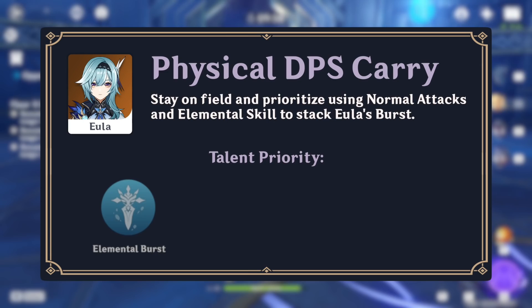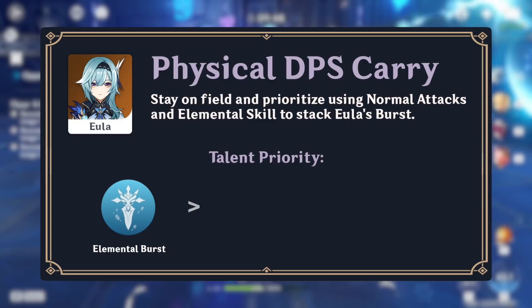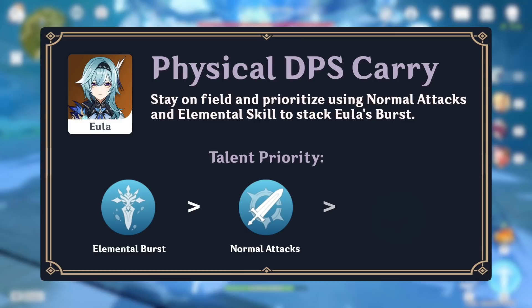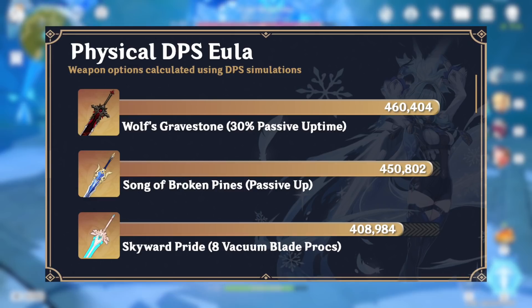Since Eola's main damage source is her burst, her elemental burst should be leveled first, which affects the final burst damage as well as the damage of the Lightfall Sword Remnant used during her burst combo. Her normal attacks are an essential part of her kit and should be leveled next. Her elemental skill is the lowest priority due to it dealing elemental damage instead of physical, so leveling it to 6 is recommended.